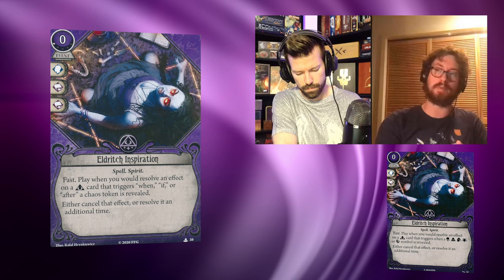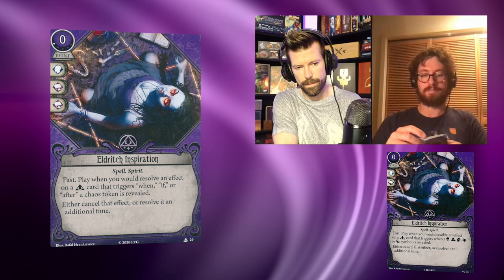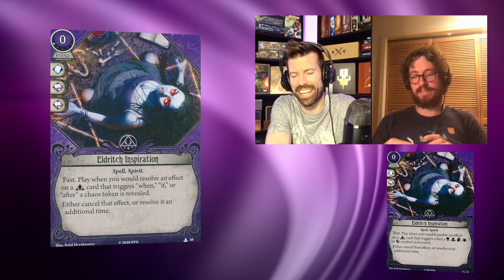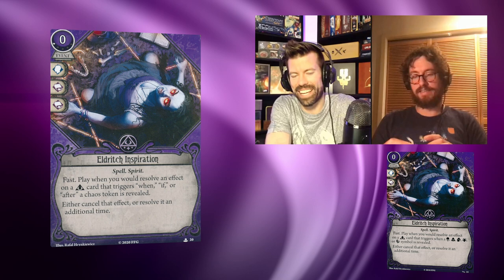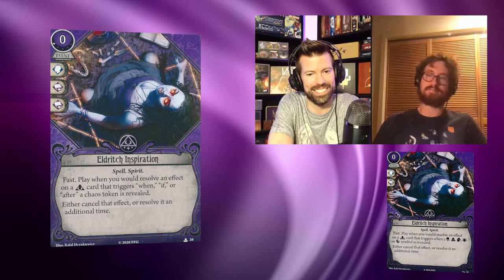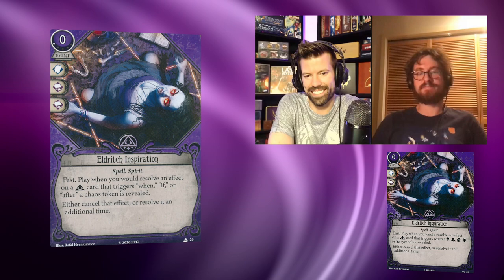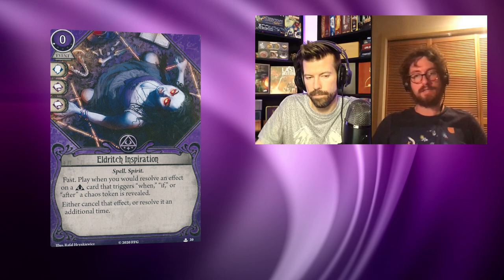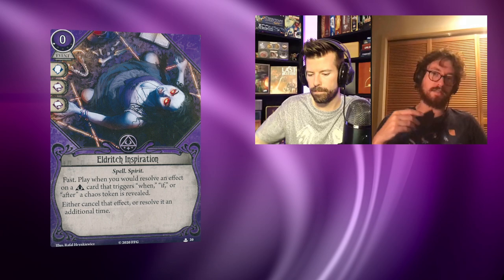It also adds 'if' and 'after' to the original's 'when,' which probably enables some additional cards. It almost seems like a subtle errata — expanding the design space the card covers. Now there are spells that care about different tokens, so there's a version of Eldritch Inspiration for those. It's kind of silly it costs an experience point, but the two books are a pretty substantial upgrade — tossing a card for two icons feels much better than one.